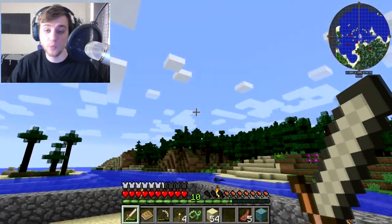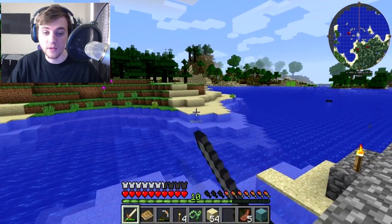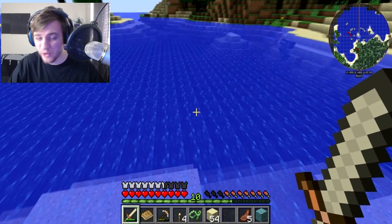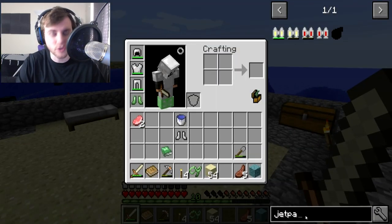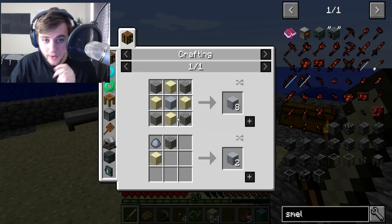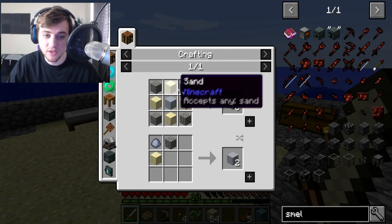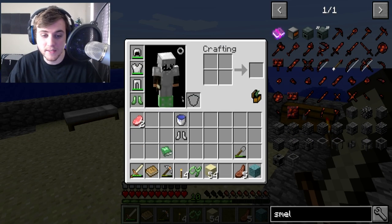But this episode, guys, we're going to be making a smeltery. We're gonna be grabbing some sand, we need some clay, and I think we need gravel. Let me make sure — we need seared bricks, and to make seared bricks you need to make grout, and grout is sand, clay, and gravel. Yes, so all three of those things. You don't need as much clay, but you need four of the other stuff. So that's totally fine — we can grab that.